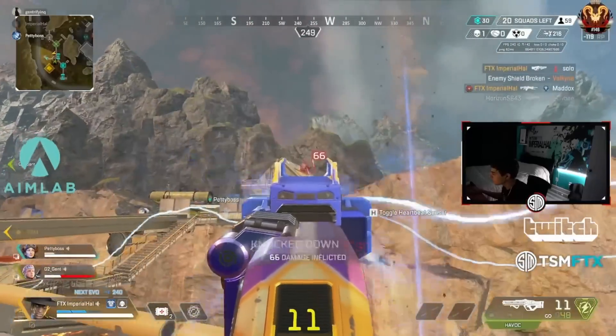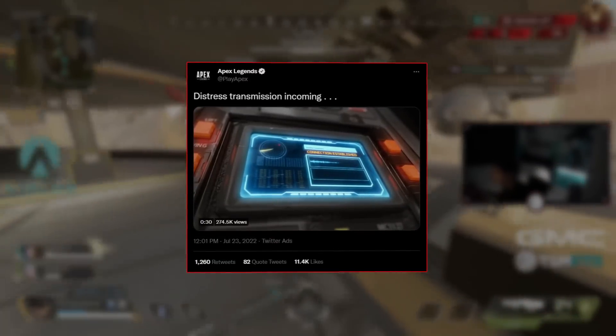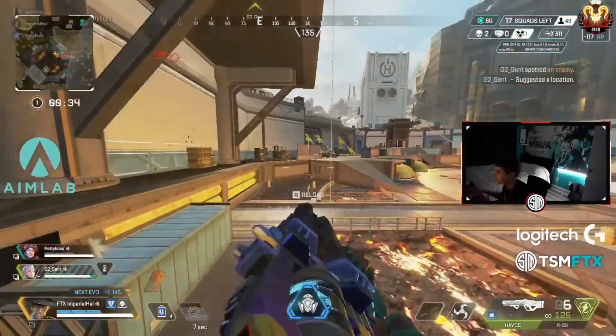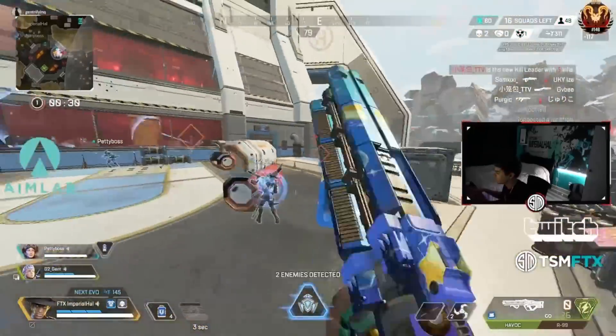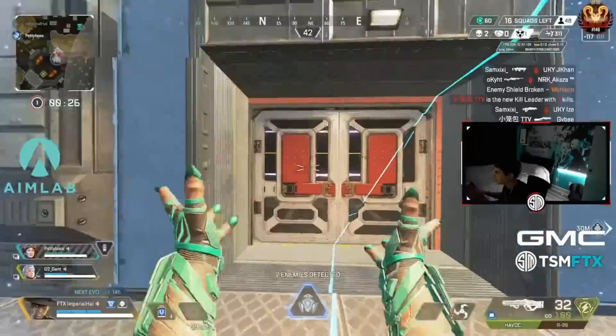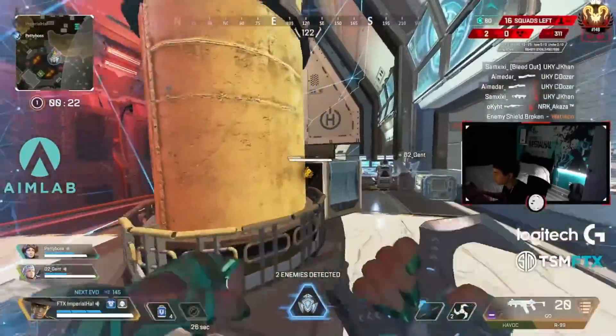We also know a little bit more about Vantage's lore. Respawn has been putting a few things up on Twitter, including a voice recording that explains a little bit more about her being a prisoner. For some people, you may have caught on that this is Mirage's voice actor in the recording, but don't be fooled — it's not Mirage, it's just the voice actor. He's played other NPCs in the past in other Stories from the Outlands and teasers; he's just a good voice actor and they're using him for that as well.